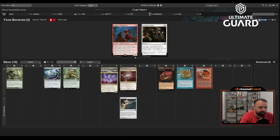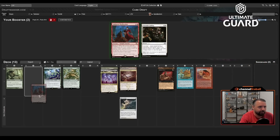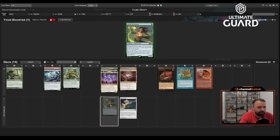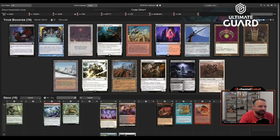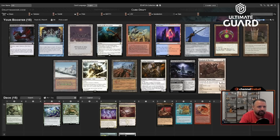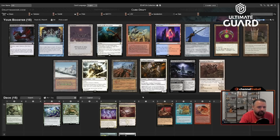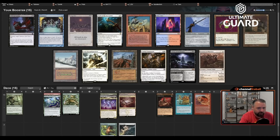I think I would rather have the Voldaren Thrillseeker. It does seem kind of legit — it's like a three-mana 3/3 that can fling itself. I love the new pack opening UI, very cool. I keep opening really bad packs though. If I end up Jund, I have the lands for it and maybe I don't play Frantic Search. There's Taiga here, Preordain — but the only blue card I have is Frantic Search.